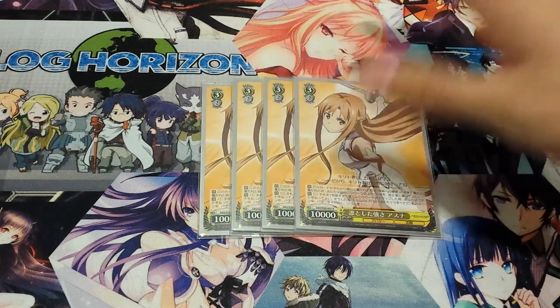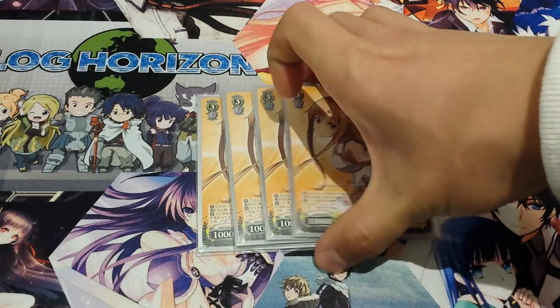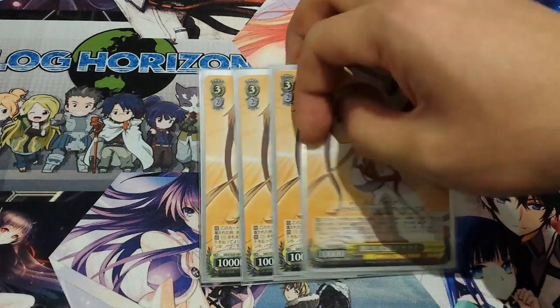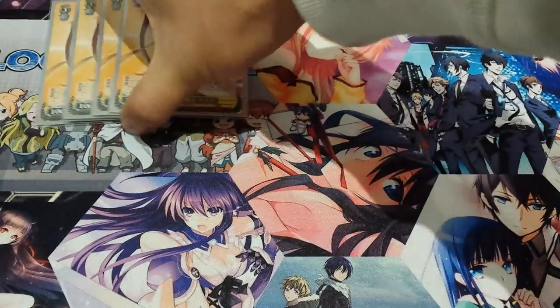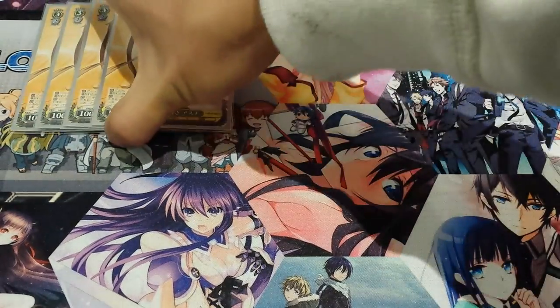We still run 4 of the Asunas — yellow, really good card, healer. Pay 1, discard 1, everything else gains plus 500 and a soul, so really relevant still, really powerful. The only issue is that yellow nowadays is pretty hard to fit inside the deck — that's the only drawback.